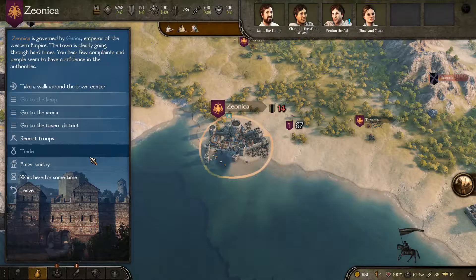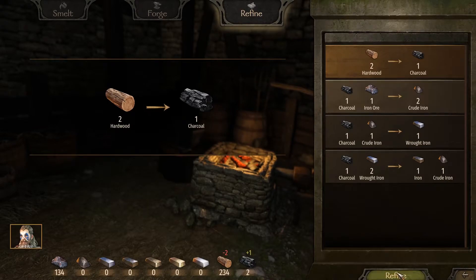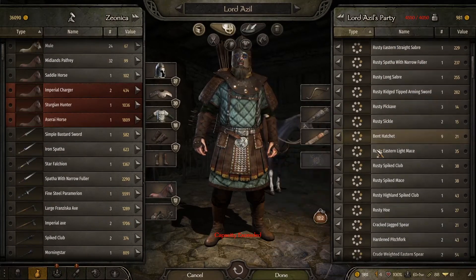Let me go ahead and enter the smithy and break some hardwood down into charcoal real quick. And you have to watch your energy — your smithy stamina I should say — because you will run out. Then we're gonna come back and sell the stuff.